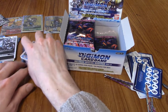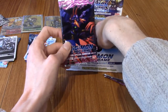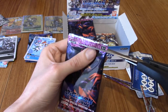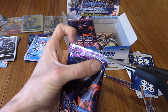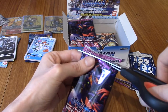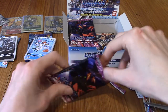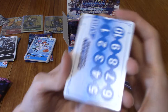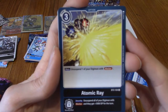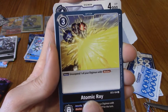We've got three packs left. Atomic Ray — my camera wasn't focusing. That's an Omnimon attack, isn't it? Wizardmon! I completely forgot about Wizardmon and I don't know how — he's one of my favourites as well, actually. Got Pumpkinmon and Wizardmon — those are my two non-DigiDestined-partnered favourites from Adventure 1. We've got Goblimon — very nice, who'll Digivolve into Ogremon probably.